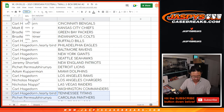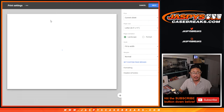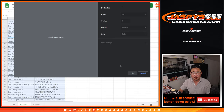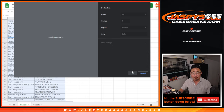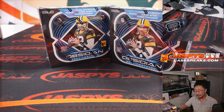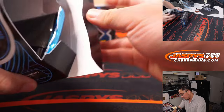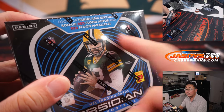Now remember, these boxes really aren't the whole point of this, but with that being said, the red flood parallels are what we're looking for. The autographs are few and far between, but they are possible as well. You can tell by opening these boxes here. So the Asia exclusives, the red flood parallels.